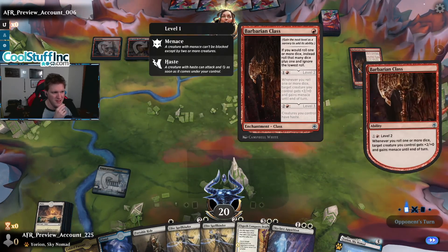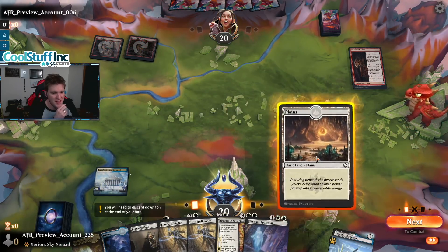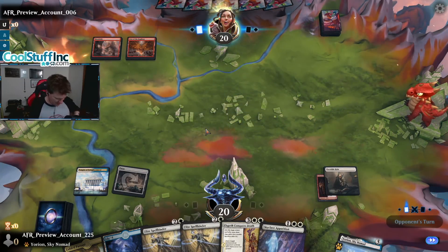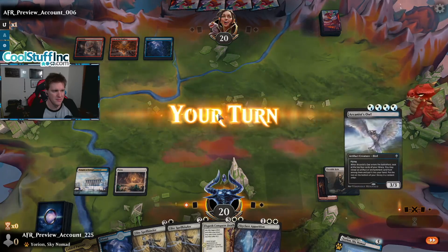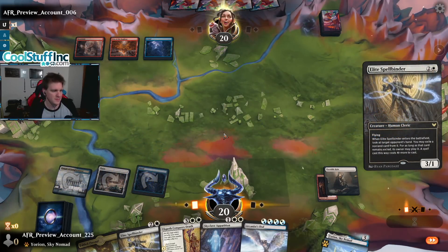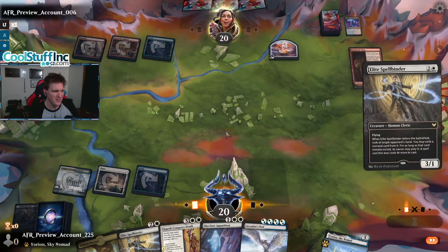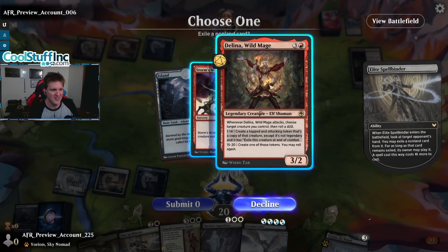Barbarian Class — we've got a dice roller over here, and they are leveling it up to number two, which means whenever they roll a dice a creature gets plus two plus oh and menace till end of turn. That's a heavy hitter — I think we'll just take that off the field. The No Fun Gang has arrived, classic CGB. Prismari Command says no more Portable Hole — they get the class back. We see the Storm's Wrath and the Delina Wild Mage.